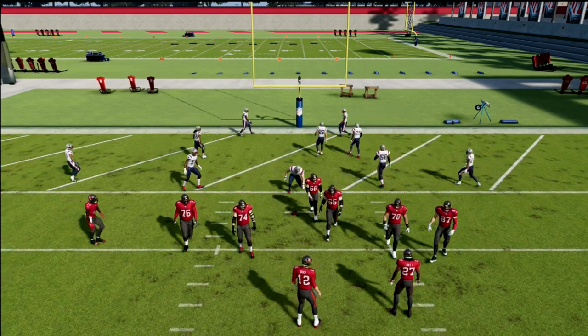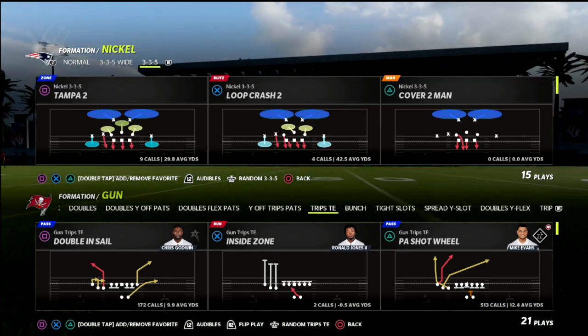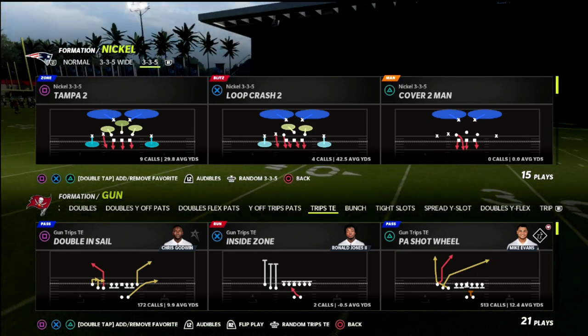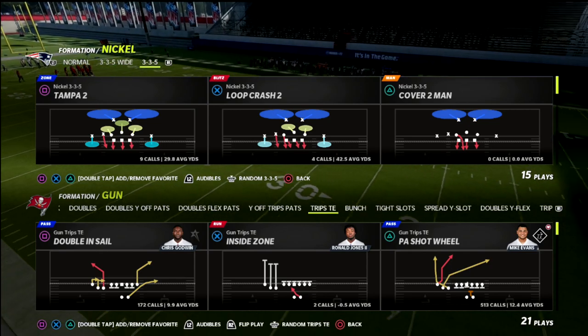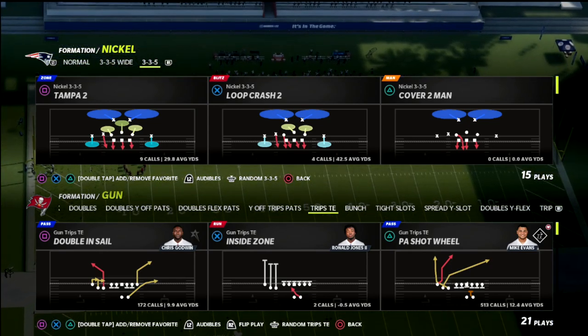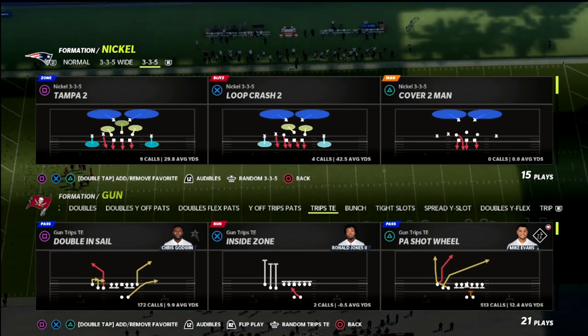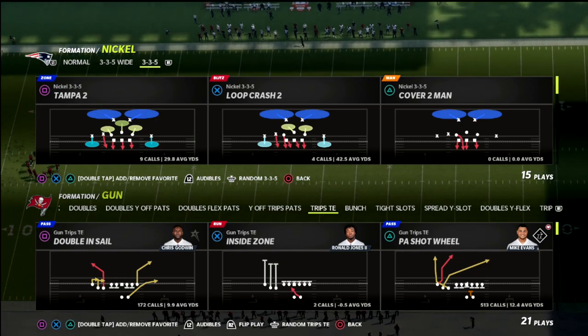In this video, I'm going to attempt to show you the best red zone passing concept or the best two-point conversion money play that you can have in Madden 22. If you are new to the channel, I want to ask you to go ahead and hit that subscribe button. I upload new videos every single day that can help you become a better Madden player. In this specific video, we're talking about the Trips tight end formation.